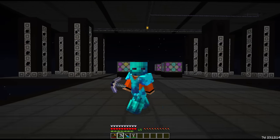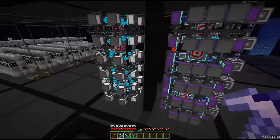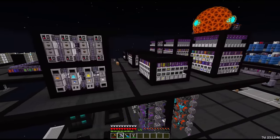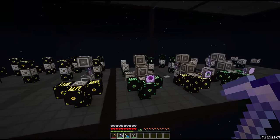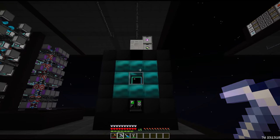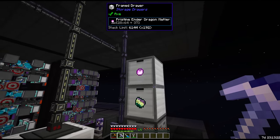Hey guys and welcome back to NomiFactory. Last episode we expanded our draconic evolution fusion crafting and got some passive processes set up. We also added to the fluid solidifiers, single block machines, and processing arrays. We moved over some of the NRIO machines and completely passived the tier 7 microminers. And we got the simulation supercomputer going — this thing is crazy, we're already up to 1800 dragon pristines.